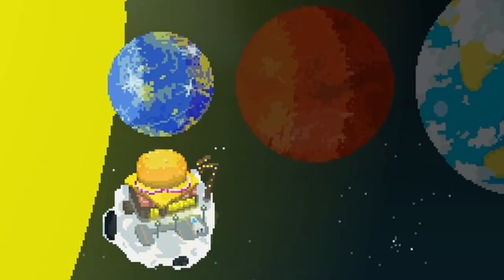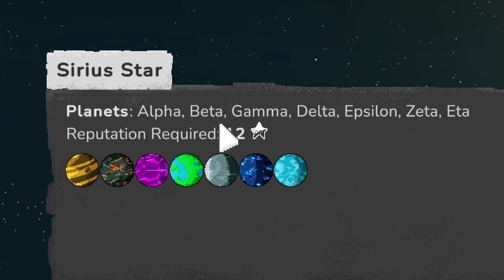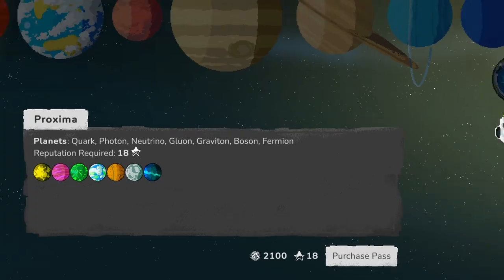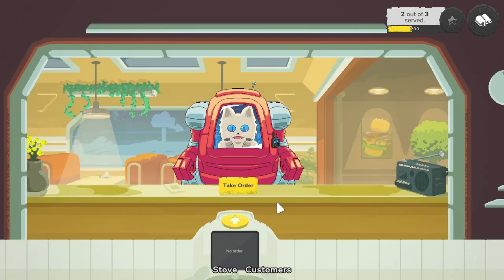We're starting with our own galaxy and our first planet, Mercury. But later down the road you can also go to different galaxies and get different planets — it's going to cost a lot of money and a lot of reputation to unlock those galaxies. Mercury is the tutorial planet of this whole game.